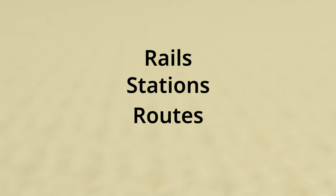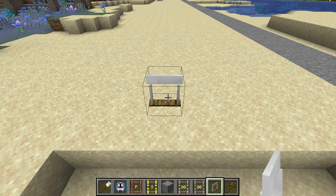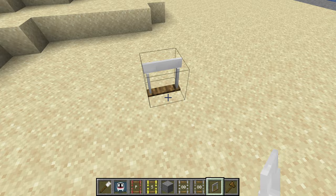Rails, stations, routes, and depots. To build rails, place down 2 rail nodes and then use a rail connector to right click the first node and then the second node.